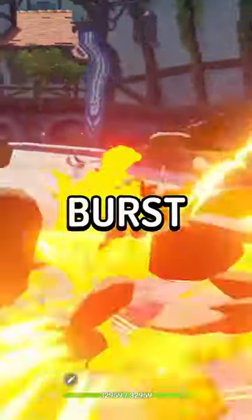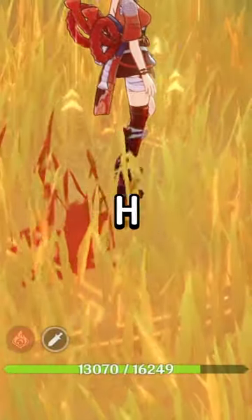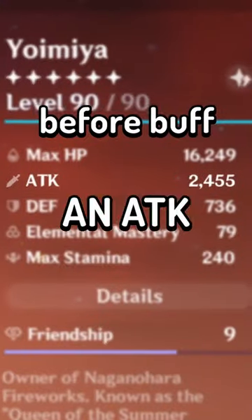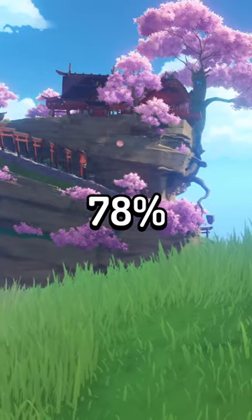The main focus of his kit is his burst, which heals up to 70% of your HP based off Bennett's max HP. Once 70% HP is achieved, his burst gives an attack bonus based off Bennett's base attack. At talent level 6, this is a 78% increase.